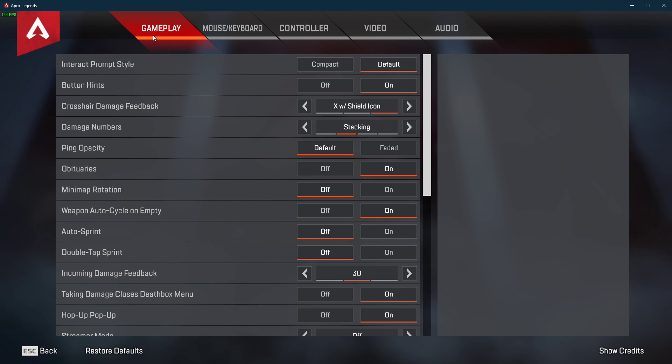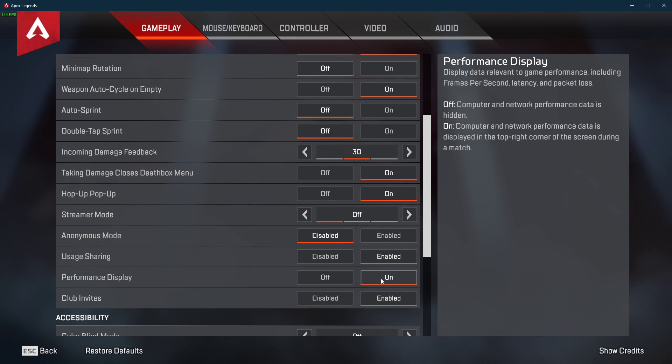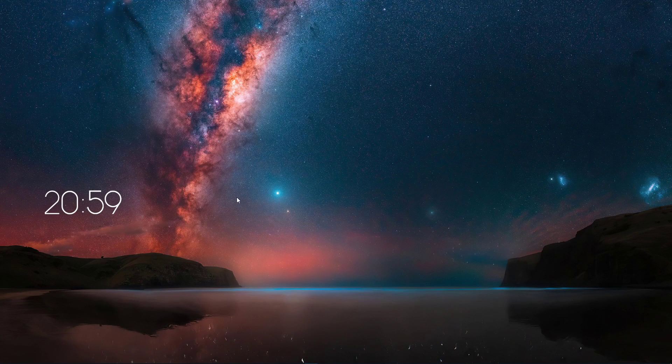First, open up the game and navigate to your settings. Here in the Gameplay tab, make sure to toggle the Performance Display option on. This will give you a new HUD element in the top right corner of your screen while in-game, showing your server latency. This will help you troubleshoot if the issue is server-sided or because of your own connection.